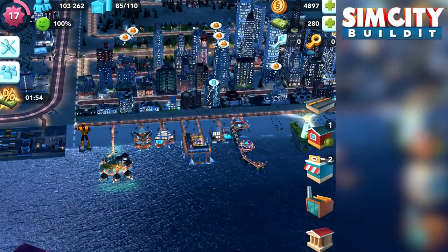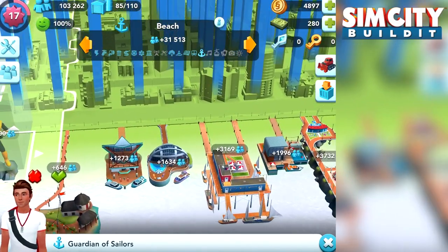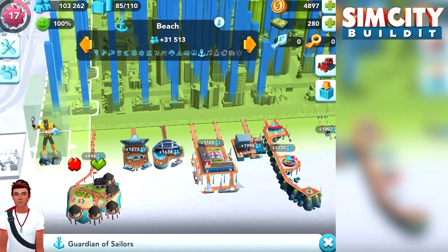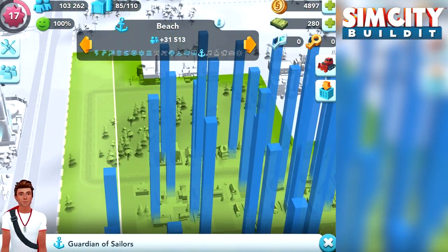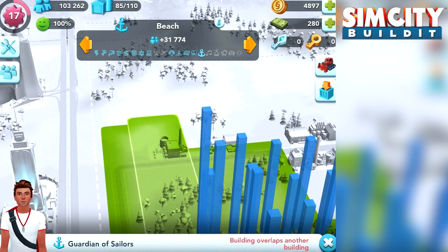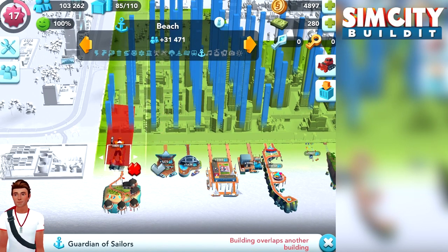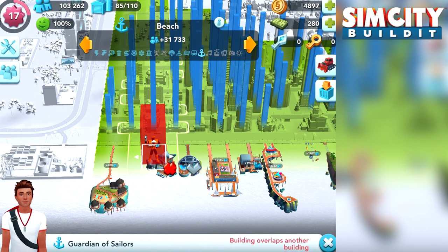Here come the tips and tricks. As you know, beach buildings contribute to increasing the population of the city. However, different buildings have different ranges of coverage. The green highlighted area behind each beach building showcases how much they can actually benefit the residential buildings nearby.